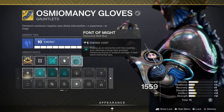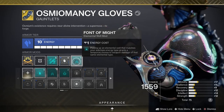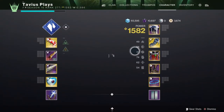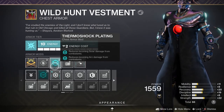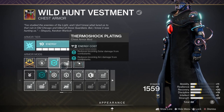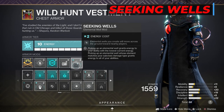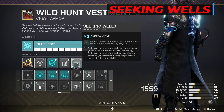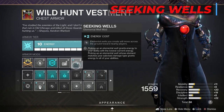Font of Might: picking up a Stasis Elemental Well grants a temporary bonus to Stasis weapon damage. For my chest piece I have Thermal Shock Plating, which gives us some arc and solar damage resistance. Then I have Rocket Launcher Reserves and Seeking Wells - one of my favorites. Any wells you create move towards players, including yourself. This mod has been bugged for a while - doesn't always work, but most of the time it does, and it's really useful.